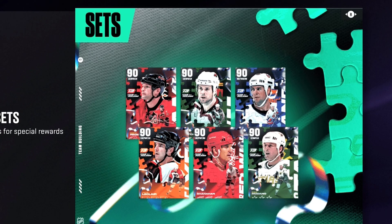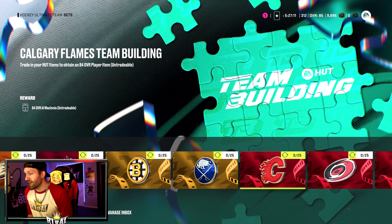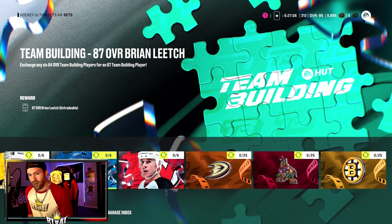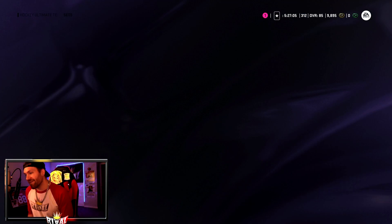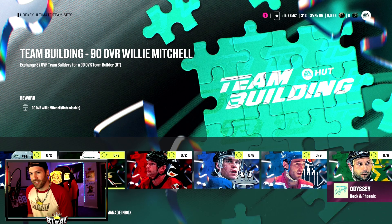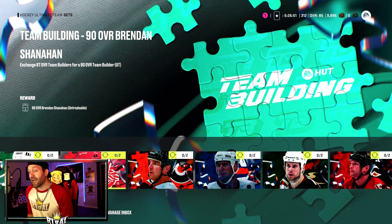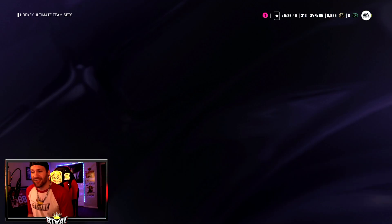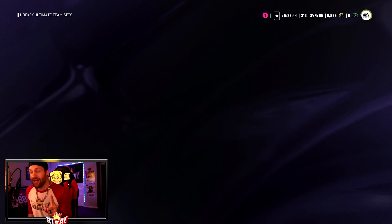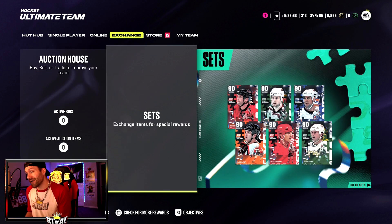We get new team builders today — all 90 overalls, six of them. If you're new to Hockey Ultimate Team, you build six team sets: take six 84s, toss them in, and get the 87. To get the 90, you do that twice — trade in two 87s. They're tough to keep up with throughout the year; last year they did four different waves, but they're some of the better cards in the game.